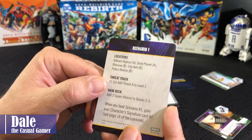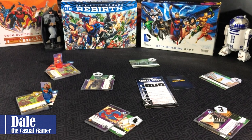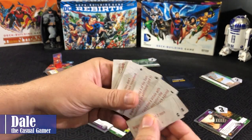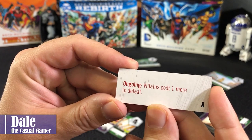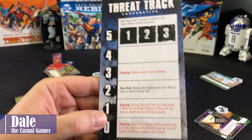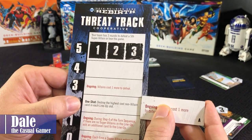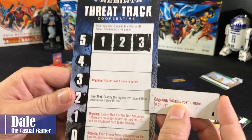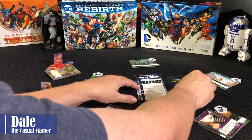Since we're doing one to two players, there's a minor adjustment to the threat track — we need to add threat A to level two. Looking at the back of the threat tokens for threat A, it's going to have ongoing: villains cost one more to defeat. As more super villains go up, the track goes up. When we get to level two, we're going to have two effects: a one-shot ability and an ongoing effect. Since it says add, we're getting both; if it said cover, we would replace that. So we'll put that out there.